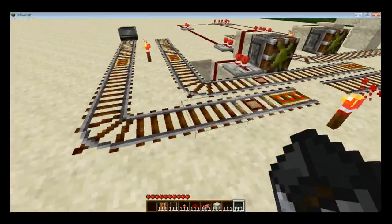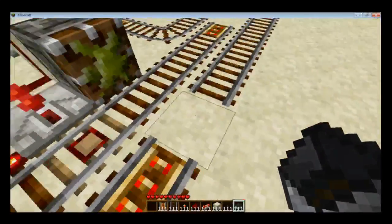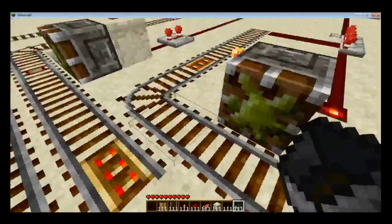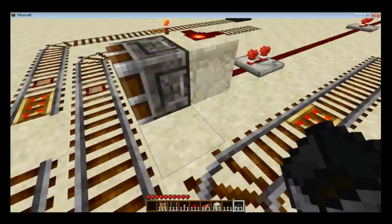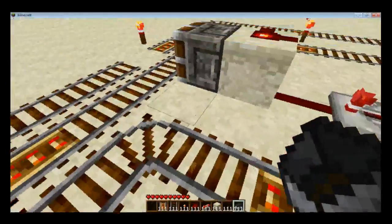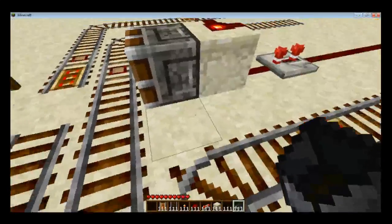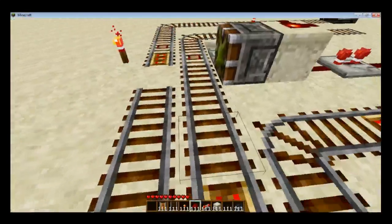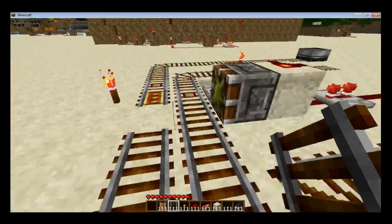Which is another disadvantage of pistons — they can be somewhat unpredictable when moving rail tracks, so you have to be careful in your layout. For example, I used to have this track turning right next to the piston, and when it extended it would do some funkiness with the rail, where this one would try to curve this way as well.